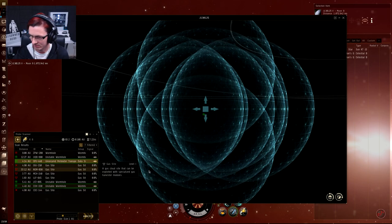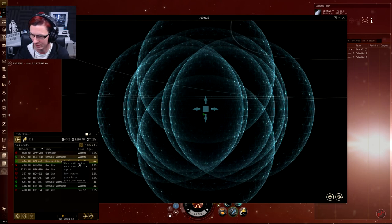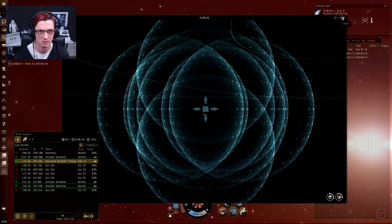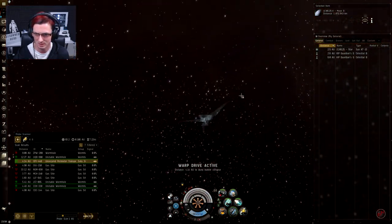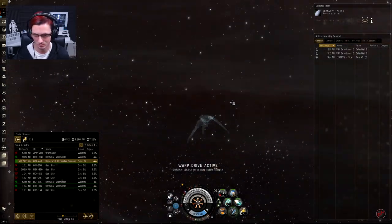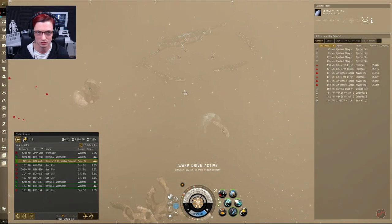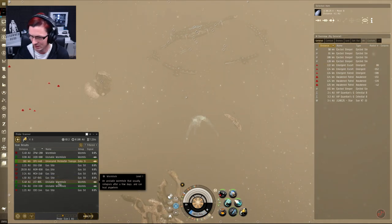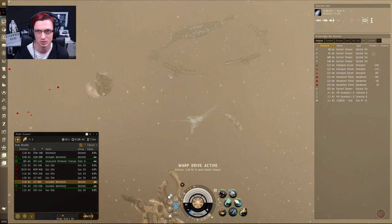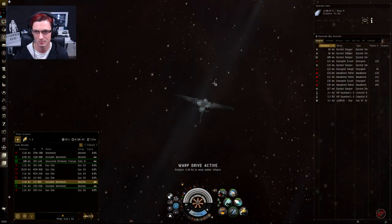Once again we do not have anything here except for one unsecured site. The ones that say 'Unsecured' or 'Perimeter' in the name — those are not the ones you want unless you're trying to take on sleepers. We'll warp in at 100km to show you what's inside. If you haven't seen my sleeper videos, click my name and scroll down to find them. As we can see, there are lots of things here that are going to shoot me, so let's jump to one of the wormholes and keep going. I'll come back once I actually find a few sites.